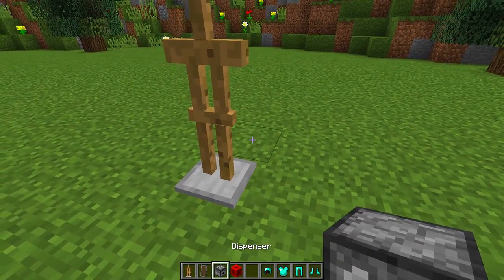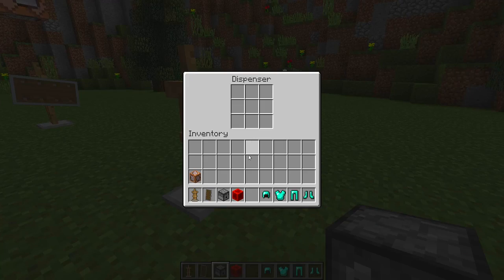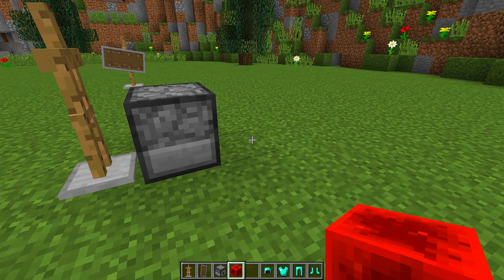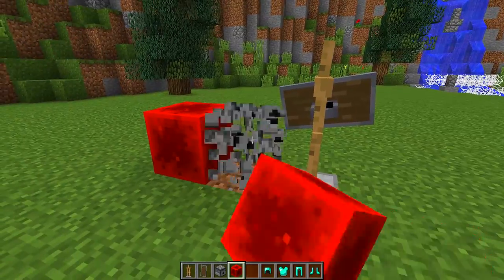To do that, all you need to do is place a dispenser behind the armor stand like this, then right-click on the dispenser and place your shield inside of the dispenser. Then you need to power the dispenser with a redstone block, a button, a lever — it's totally up to you. Once you have powered the dispenser, it spits out the shield and puts it on the armor stand.